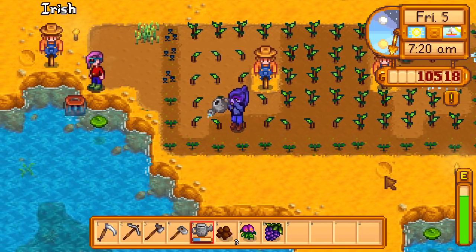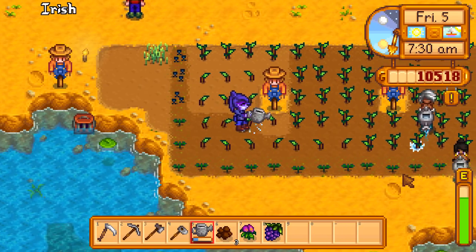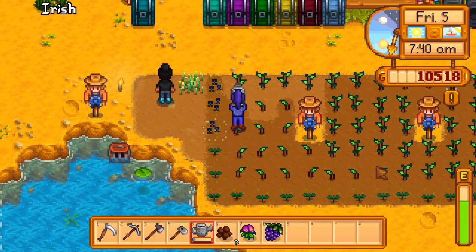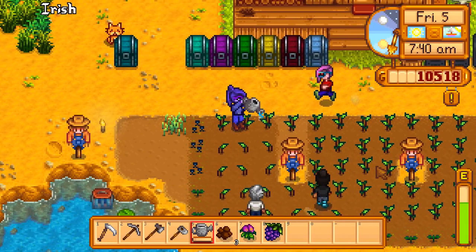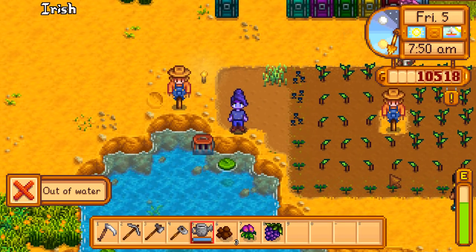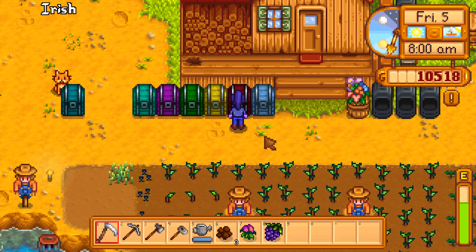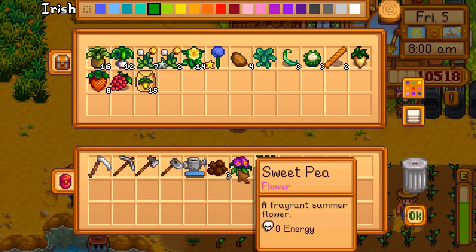Irish already has 270 energy, which seems to match everyone else — it may have just caught her up. However, star drops are not shared between players. For a while, Yoshi and Dakota had different energy totals because when you find a star drop in the mines, each person has to get their own. One player can't benefit another's star drop.